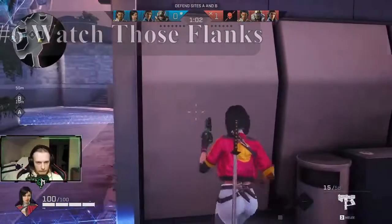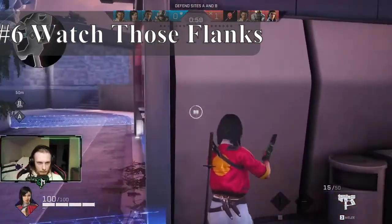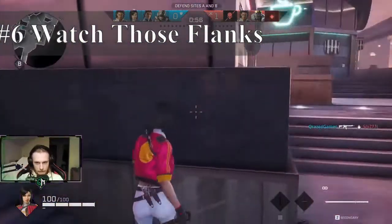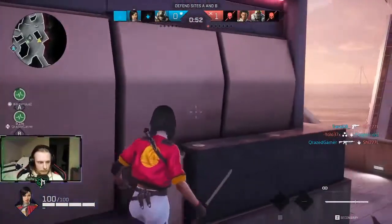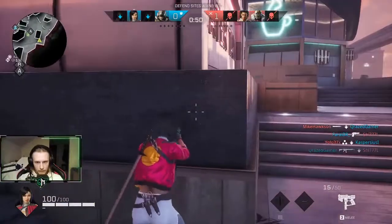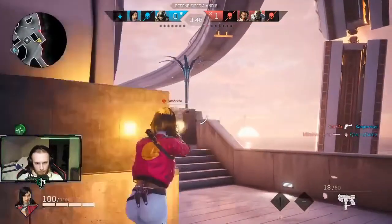Tip number six is to just watch your flanks. If you are in an area where the enemy can attack from two ways and you're alone and don't have another teammate to cover that area, keep on the move, make yourself a hard target to hit, and watch both ways.